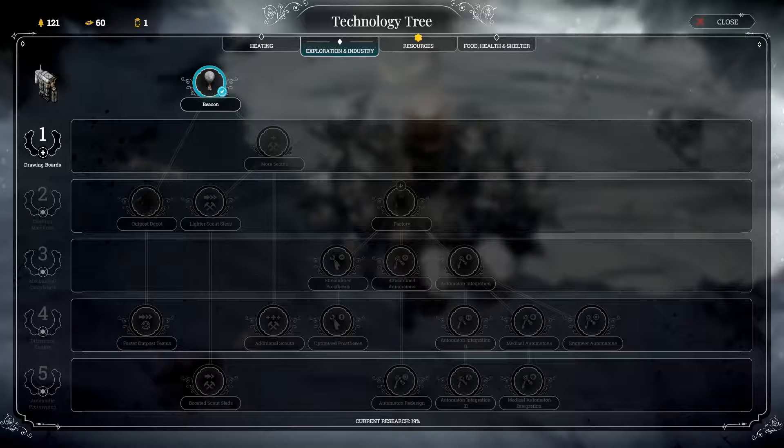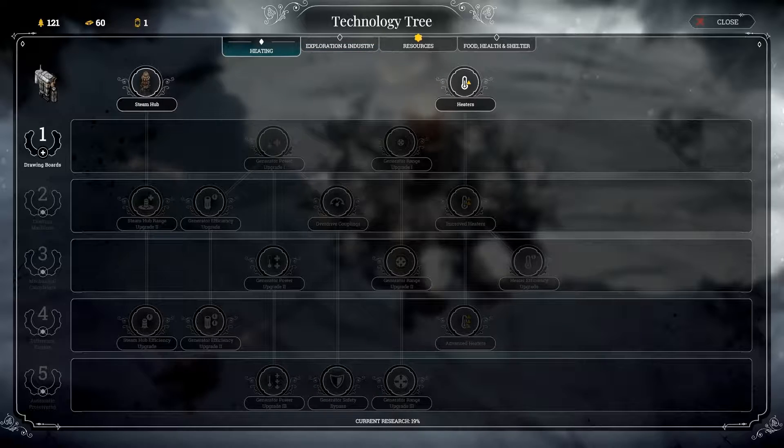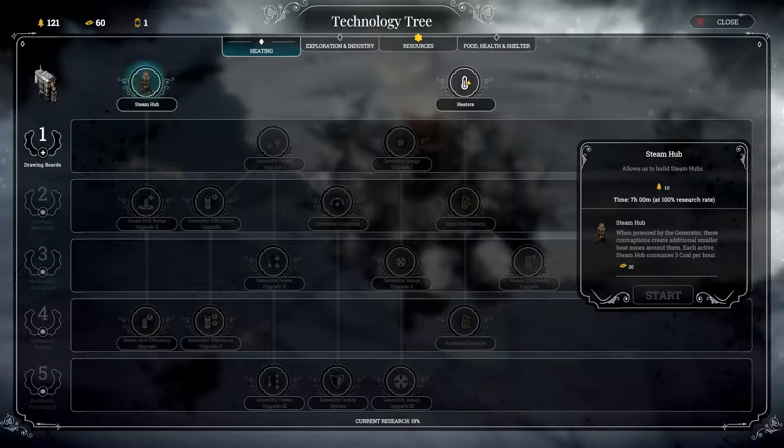I don't know if we necessarily need more scouts, so that's not the most important thing right now. The advanced heaters would be great, but the problem is they require quite a lot of coal to upkeep and we don't have a lot of coal. Generator safety bypass and generator power upgrading would be great. Maybe I should go and get the first level of a generator power upgrade — that would sound pretty good.